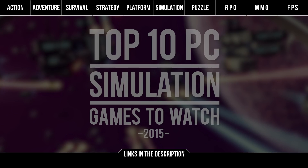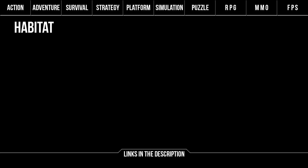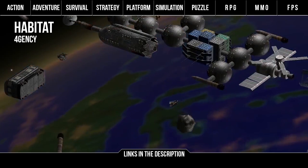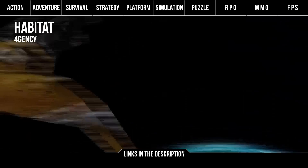First up we've got Habitat by Forgency. It's a simulation game about building a home in space and surviving the harsh conditions of the cosmos. It's your job to save humankind by assembling space stations, build, upgrade, fly and fight with space junk on the edge of Earth's orbit. It's got a ways to go in development so it's time to see if you can manipulate the debris to your advantage or end up crashing and dying.